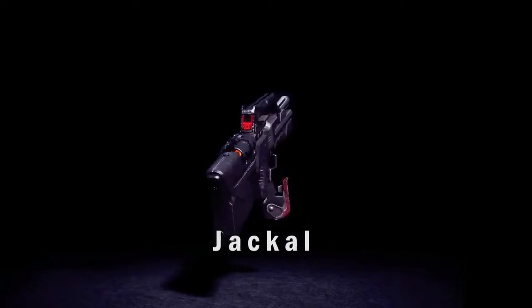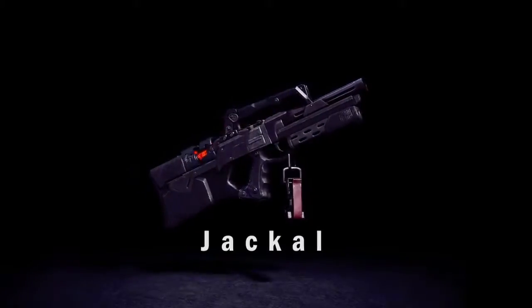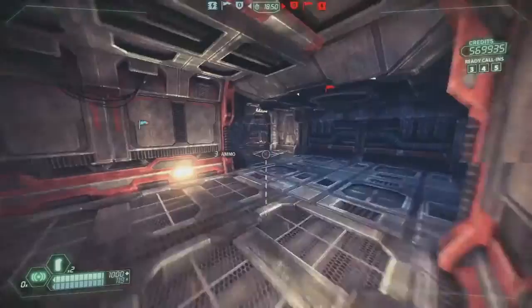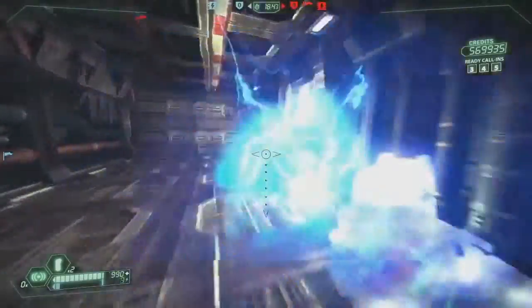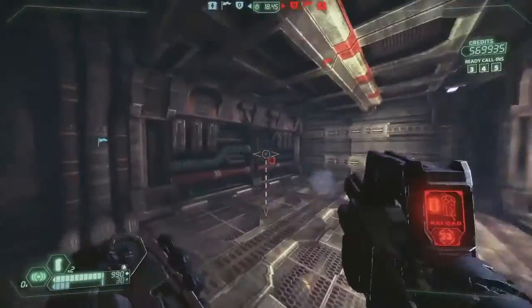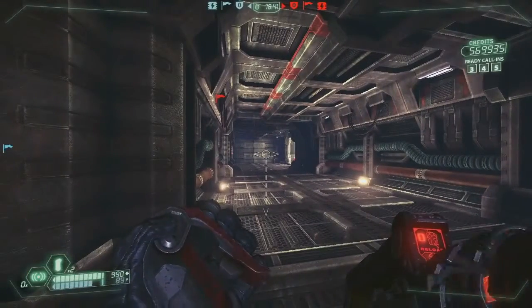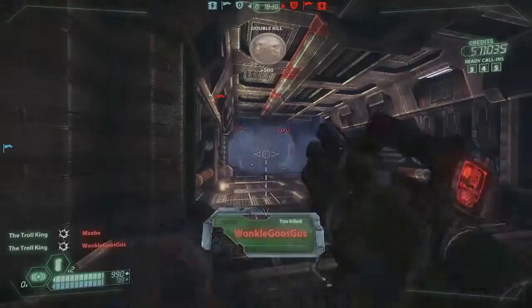The next weapon is a variant of the Arx Buster with remote detonation, the Jackal. The infiltrator is trying to destroy the enemy generator, but he's detected by the technician's motion sensor. With the Jackal, the infiltrator is able to plant a trap and lay in wait, detonating at the right time.